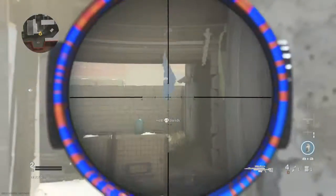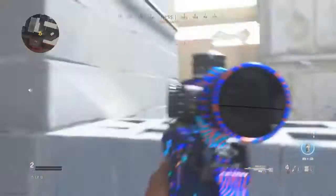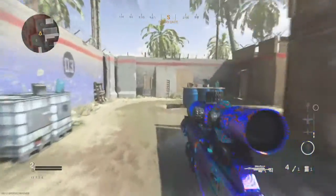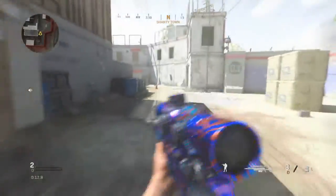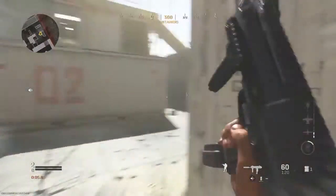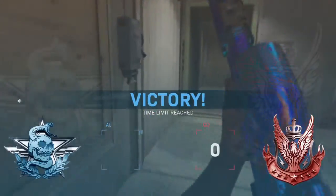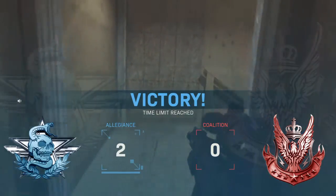My average is about 30 kills a match just sitting here on the ledge. Sometimes you don't get any kills because people run around the corners, but most of the time people get on this ledge and start trying to kill each other. Other people are going for Damascus too, so they'll be going for long shot kills as well.